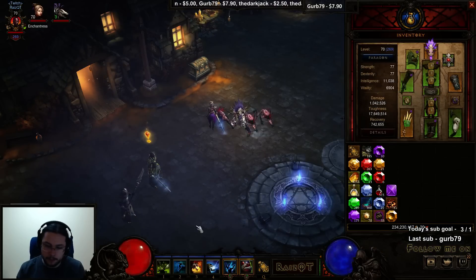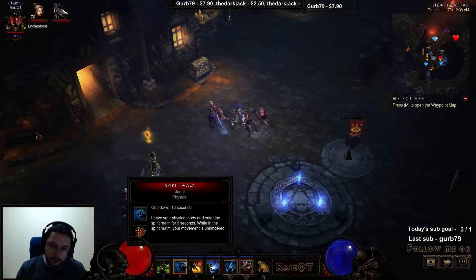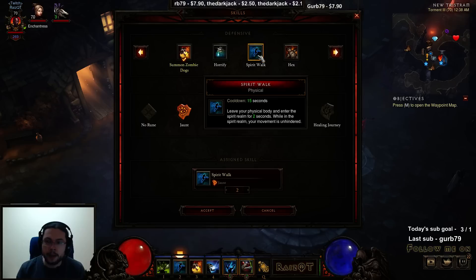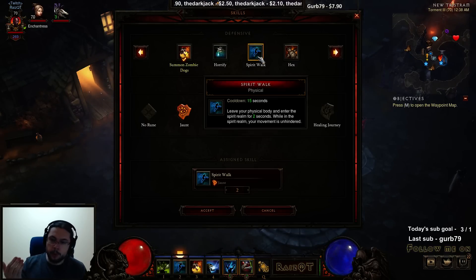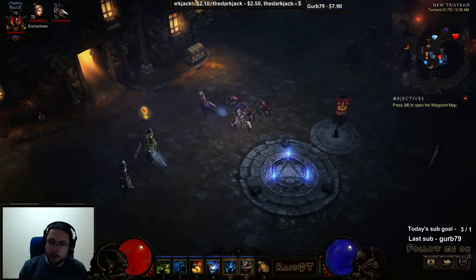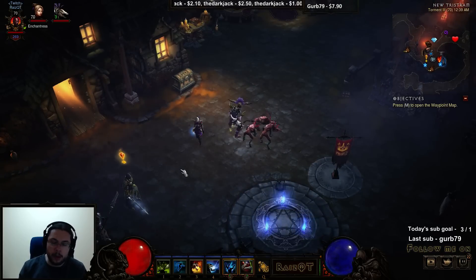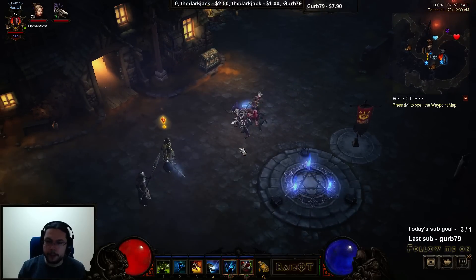My toughness and damage are pretty okay — I'm still developing the character. Spirit Walk makes you basically invulnerable for three seconds, which is very good because we have a lot of cooldown reduction. Even though Spirit Walk is a 15-second cooldown, it refreshes pretty quickly because we use it either to avoid damage or get in position to deal damage — either refreshing by default or by killing stuff.